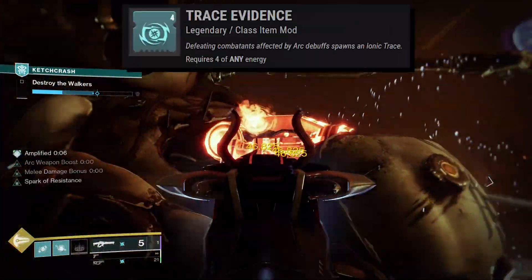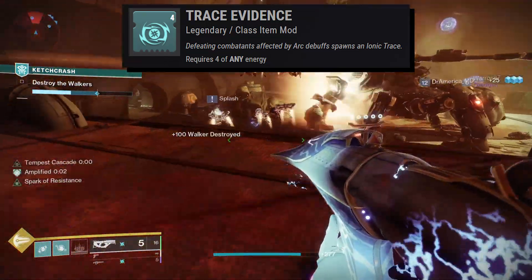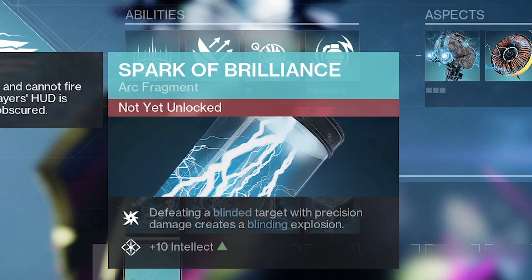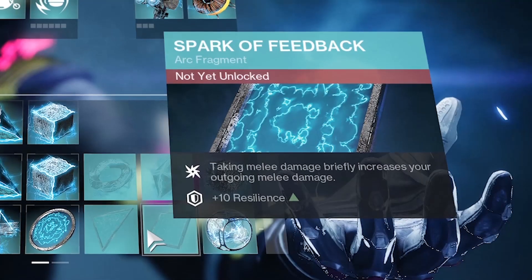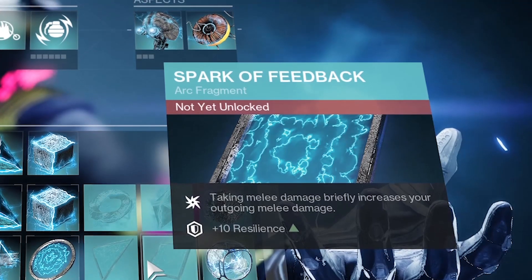Same thing goes for the Trace Evidence mod on your artifact — no need. Electrostatic Mind takes care of that. When we finally get Spark of Brilliance, however, that may have potential, especially if you're using Flashbang grenades. Spark of Feedback may also be an interesting choice, but I need to wait to get damage numbers on that.